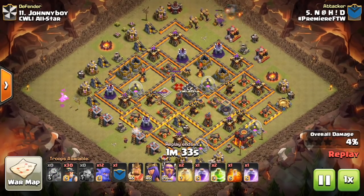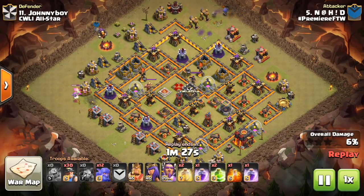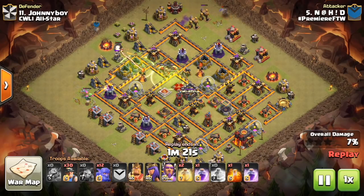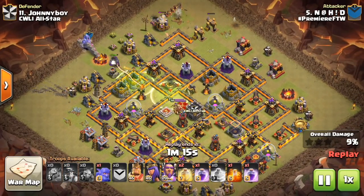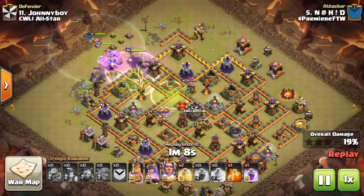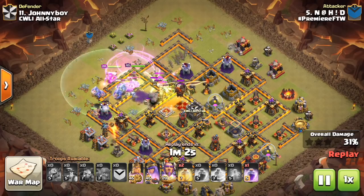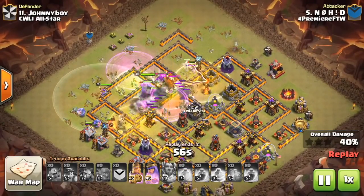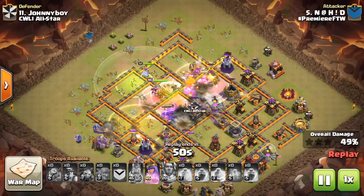You have the jump spells like you would for any kind of kill squad with Bowlers, but you also have the heals for the Miners — two jumps, two heals, two rages, all for these troops. It's basically a mass attack where you're dropping all this stuff at once almost. Miners go on the sides to clean up the sides of the base, and then the Bowlers and Heroes go up the gut. Often the way this works is it looks like the attack is going to peter out when the Bowlers go down, but the Miners are still up towards the end, which is typically what finishes off the base. Part of the value is that you get the Warden's ability on almost all your troops, so incredible value from the Grand Warden.